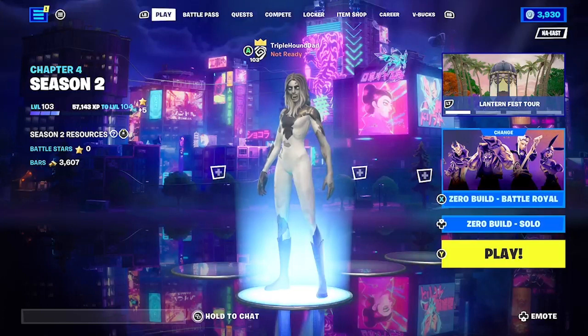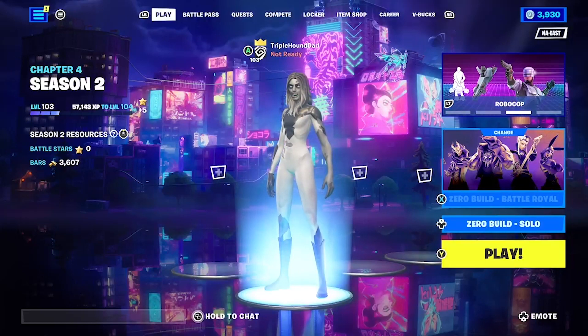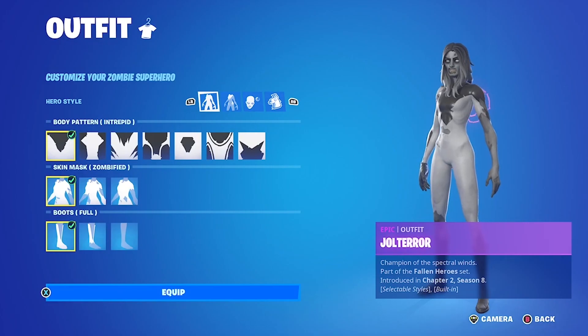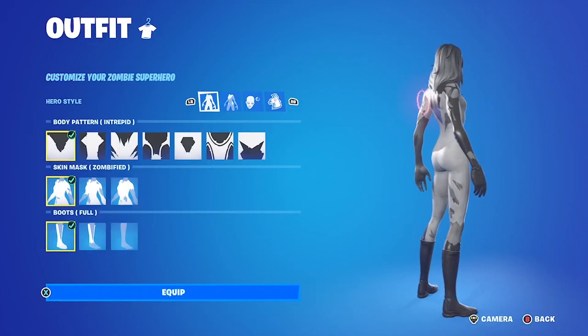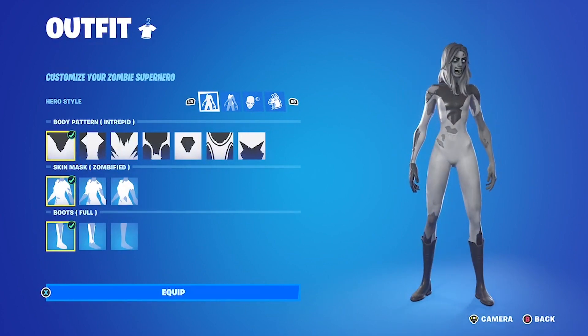Silver Banshee shows up in a lot of different places, and we have just the right customizable skin to make her. For Silver Banshee, we start with the Joel Terror outfit, which is one of the customizable zombie skins in the game.